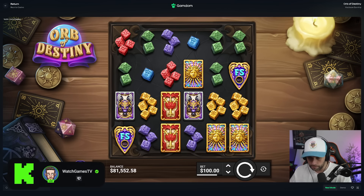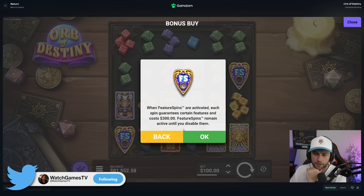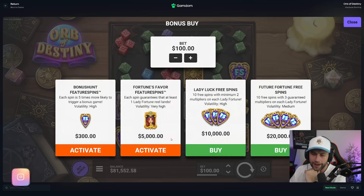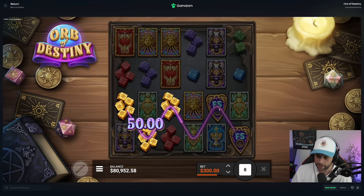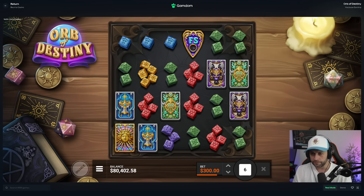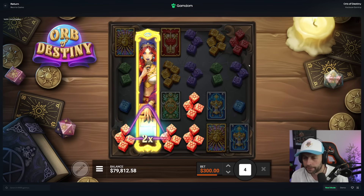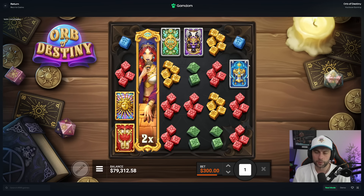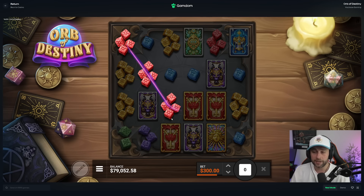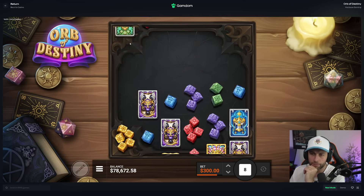I'll start off with some spins. There are four different things you can play with. One is the feature spins where you get 5x the likelihood to get a bonus, but this one doesn't seem as good as La Bandit. The free spins symbols — if you get three you get the regular bonus valued at 100x, four gets you the super bonus valued at 200x. Her multiplier can go up to 100x, though the highest I've seen is 20x on stream.